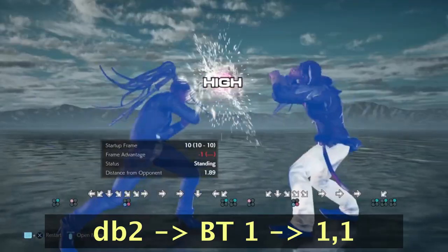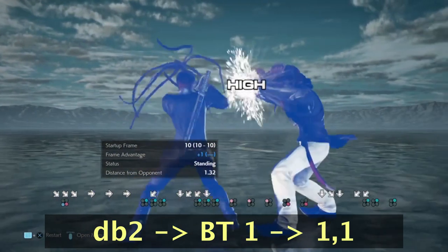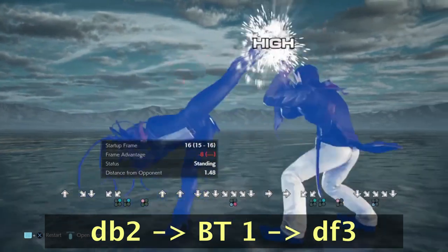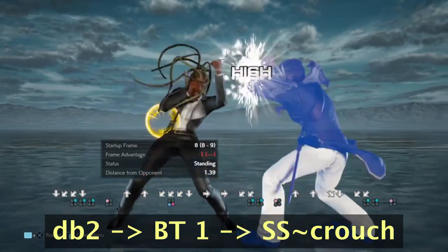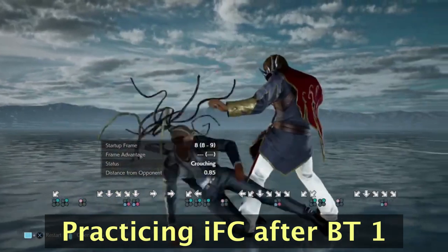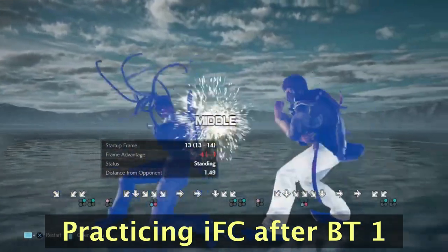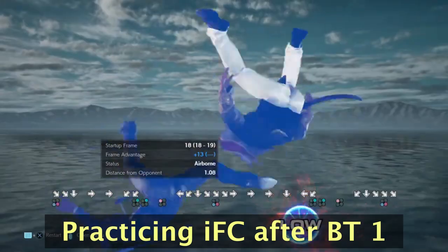With back turn options that exit back turn, it's important to think about your next step beforehand. Always keep it simple. When your opponent presses buttons or freezes up after back turn 1, you could use 1,1 as a frame trap, or down fall, or instant while standing 2 for high crush options. You can go for sidestep down back 2, sidestep into crouch, or roll back turn if you want to be cheeky. Spin twice if you really want to mess with your opponent's head, and if you've got the execution, go for instant full crouch house sweep.